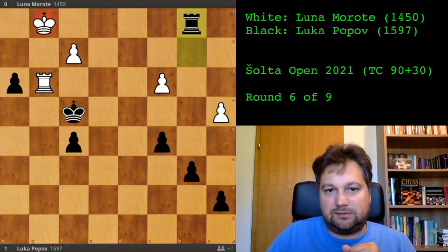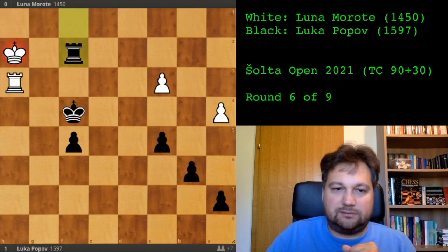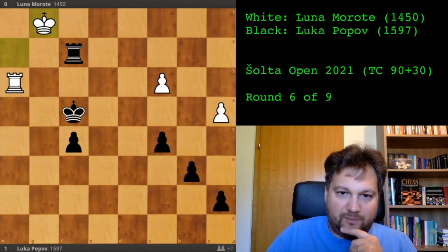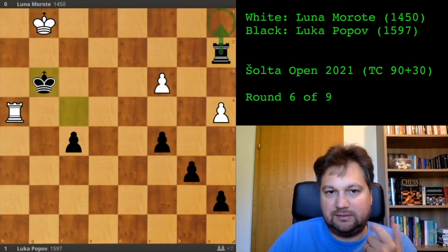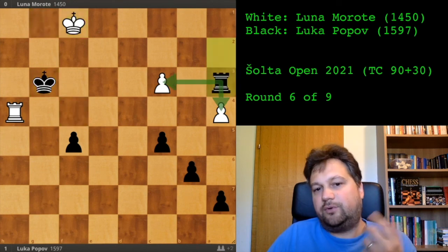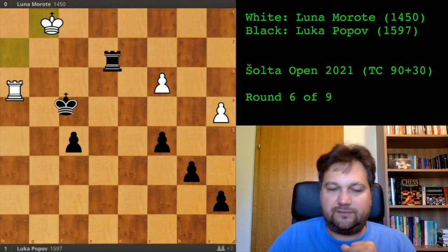She took the pawn, but it's too late because I have an active rook and can go to the other side. Still, a lesson — don't relax. a4, rook to b1, she went there and I went after the other pawn. She took the pawn with check, went here, and then she resigned the game. She cannot stop — I have one passed pawn and she cannot avoid losing another pawn.